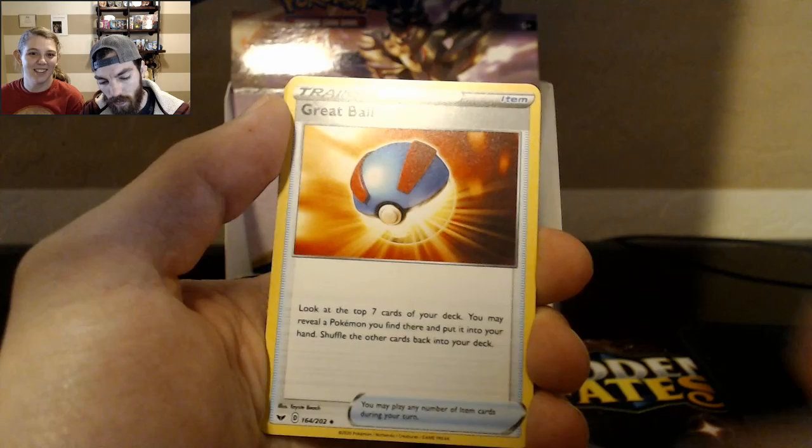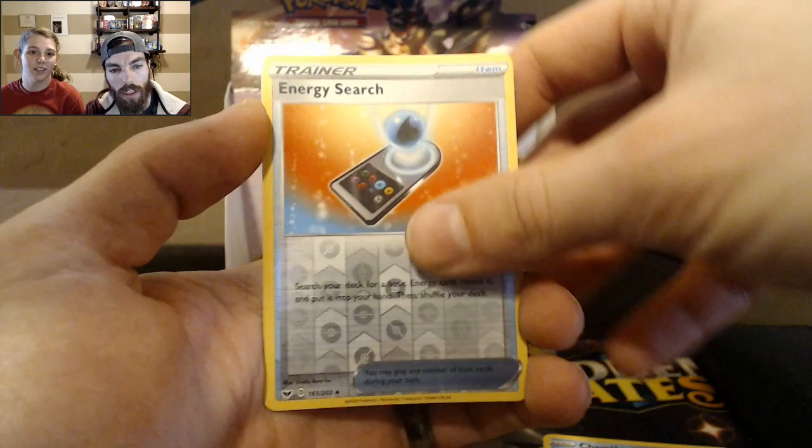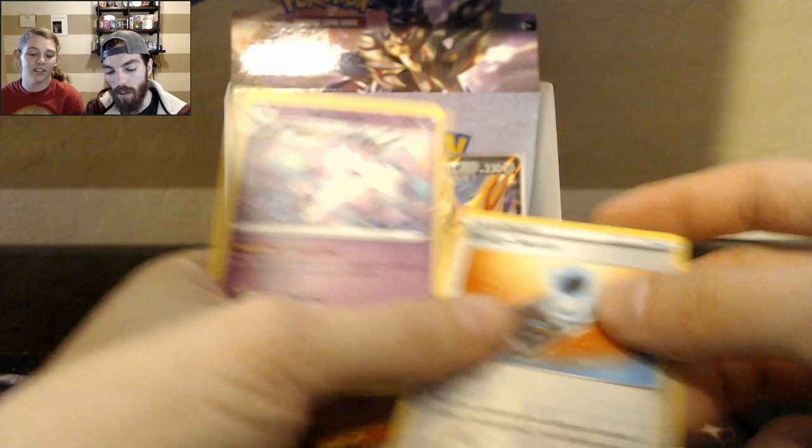Got it. Hey, Monchan. Galarian Linoon, Sizzle Lapid, Yamper, Clobopus, Cottonee, Choodle, Energy Search, and Galarian Rapidash. We actually haven't got one of those quite yet — kind of neat.